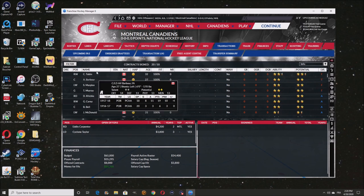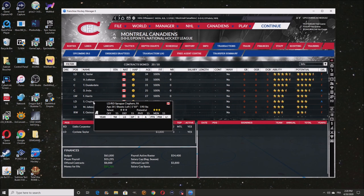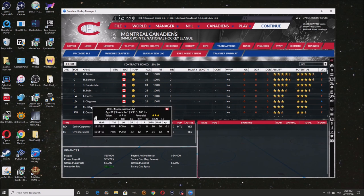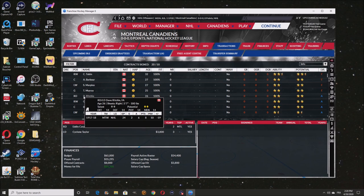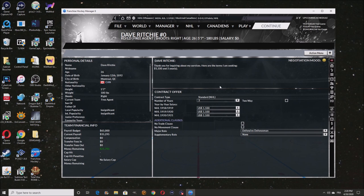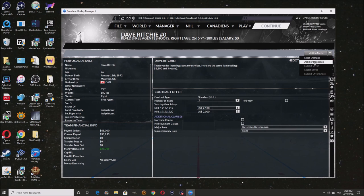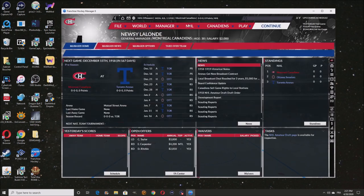Dave Ritchie would be a good option as well. Spray Gorn could also play there. I want to look at the players who are actually Right D and stuff. Richie — we're going to sign Richie, we need him. He's a two star so we're going to give him a two year deal at two mill.